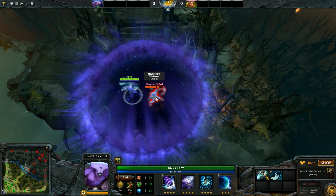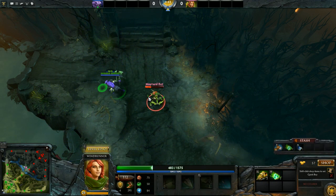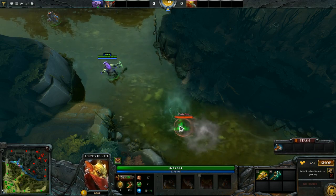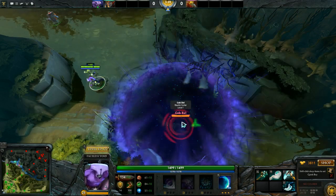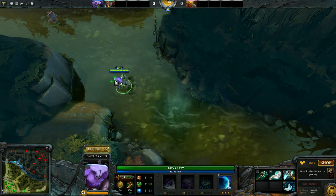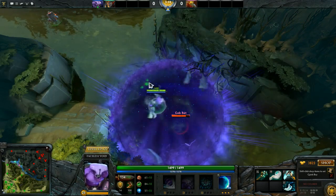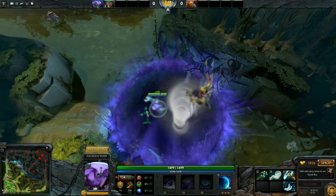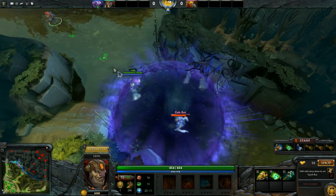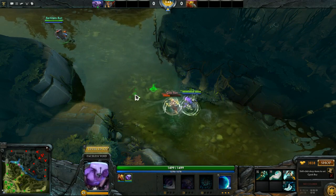For example, Windranger uses Windrun, but casting Chronosphere cancels her evasion. It works the same way against Butterfly. Chronosphere also reveals invisible units: Bounty Hunter goes invisible, and casting Chronosphere on him reveals him. Note that this reveal requires you to be under the Chronosphere. You can also use items on enemies inside the Chronosphere. However, you cannot use Force Staff on enemy or ally units inside the Chronosphere — except for Void himself, so you can push Void away from his targets.